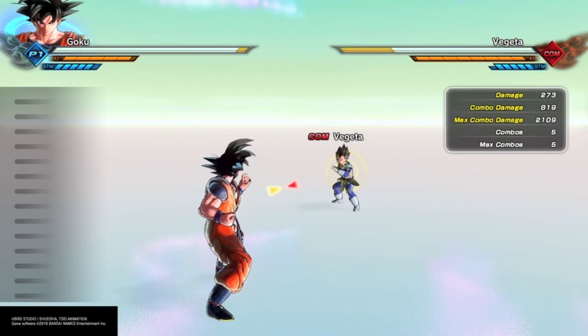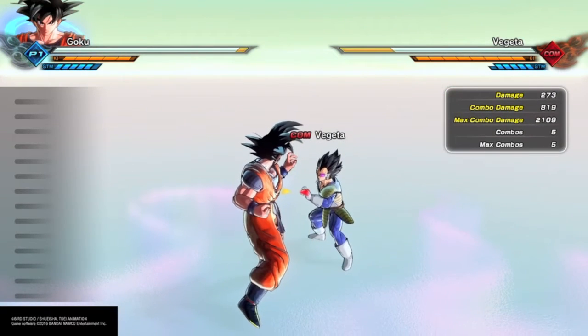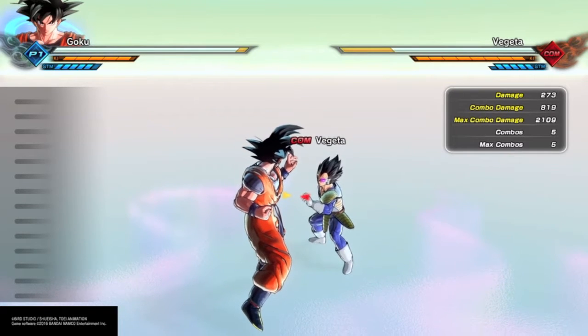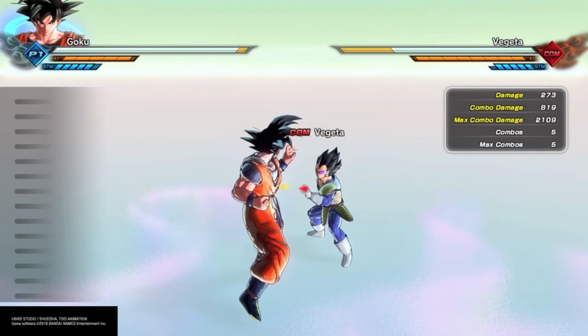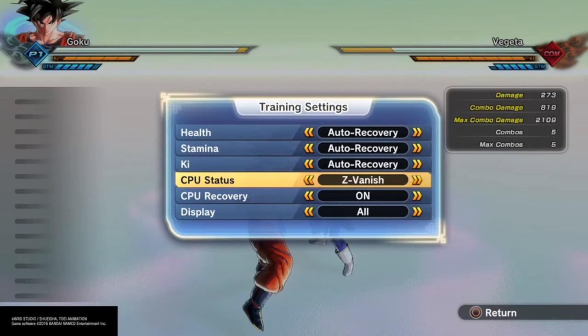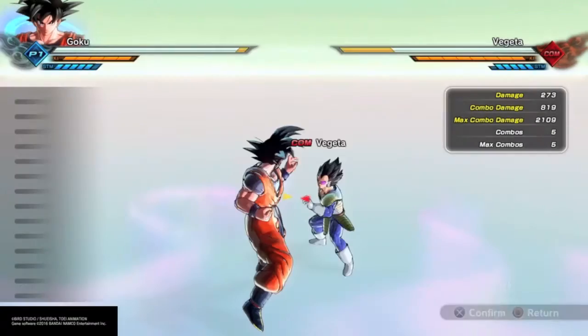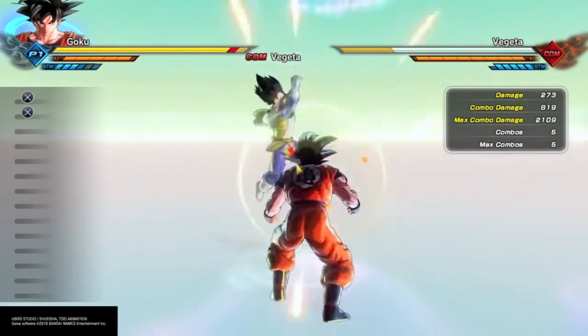We talked about the neutral game in the last video, where I showed you ways to get in from neutral and the options you have there. But now, what happens when you actually get in and they have stamina? If they vanish and start comboing you, most players will just Z-vanish as soon as they start attacking. That is not what you want to do.